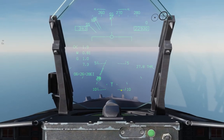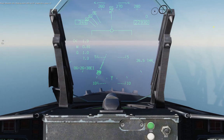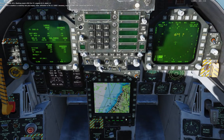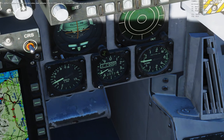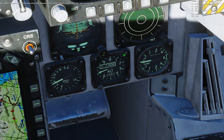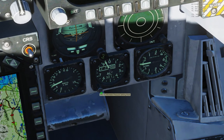We're back at 27 miles out - Theodore Roosevelt is to our front. We'll start talking to him. Marshal 021, marking marks 092, angels 22.5, state 1.6. Mother's weather is visibility 10 plus miles, clear, altimeter 3014, Case 1 recovery expected, BRC 158, see me at 10.